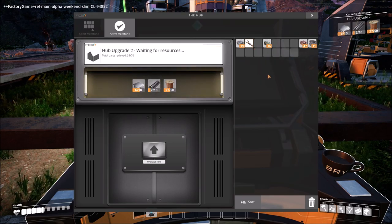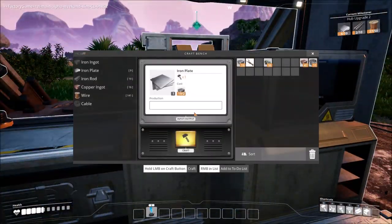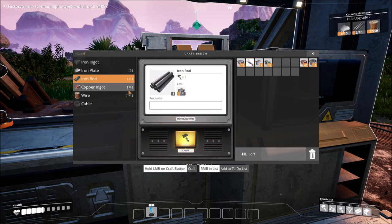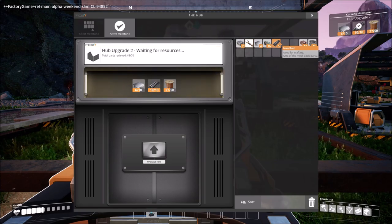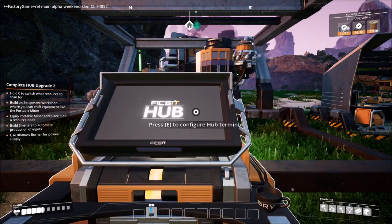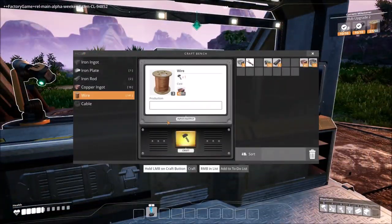We need four more plates, eight more pipes — let's deal with that immediately. Four more plates: one, two, three, four. Eight more pipes: three, four, five, six, seven, eight. I'll make the next one. By the way, it only lets you put in what you need — it doesn't eat the rest of your materials, which is awesome. We need more wire.